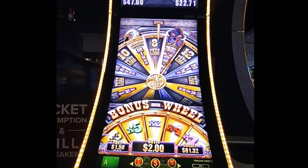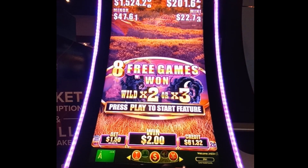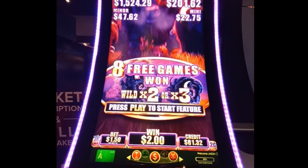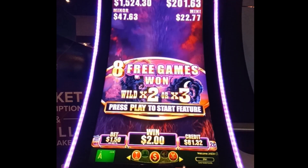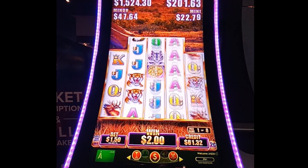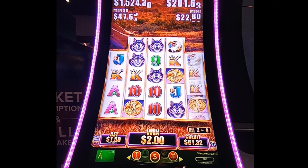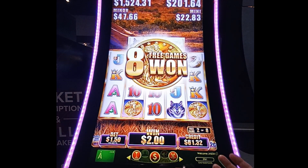Eight free games! We start with eight free games, and those can turn into anything — the wilds can go times two or times three, just like you see on the screen. We're in for nineteen dollars, so let's see what we can win. We can re-trigger with two gold coins — there's one, two, there we go. That's going to add free games. Three gold coins gives us eight more free games, so that gives us more opportunities to win.